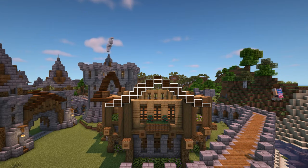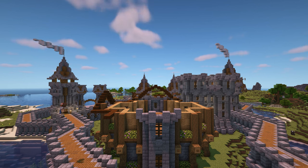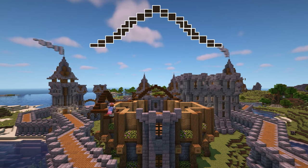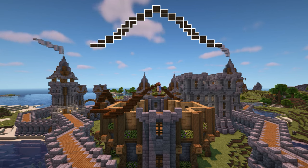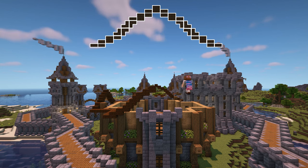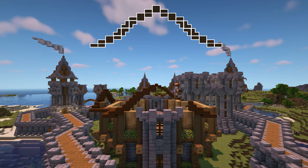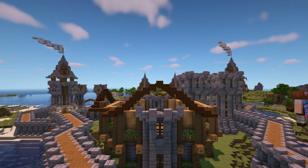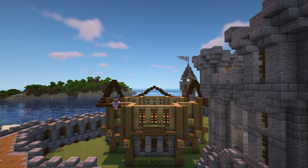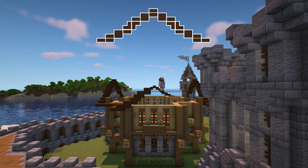Now at the back, bring the bottom slab around the corner again just like we did at the front. The outline for this side is exactly the same as the outline at the front, so repeat everything that we've already done at the front here too. You can follow the graphic on screen or look back in the video if you get stuck. And for the final side, bring the slabs around the corner and then repeat the side roof outline again. The graphic on screen will help you if you get stuck.